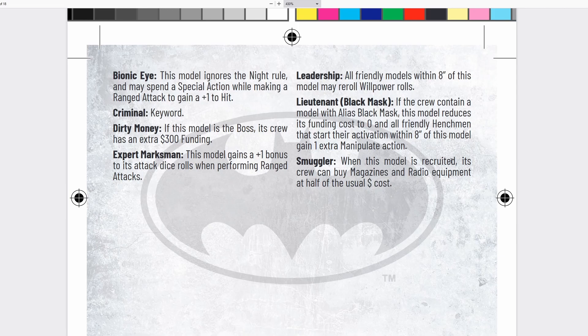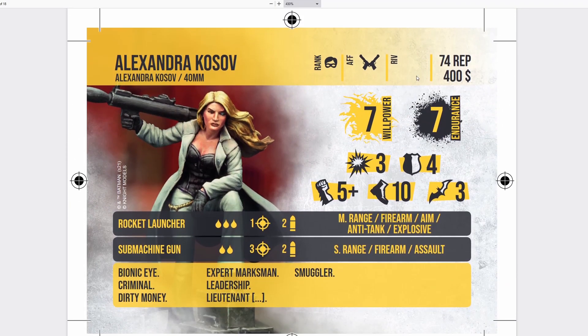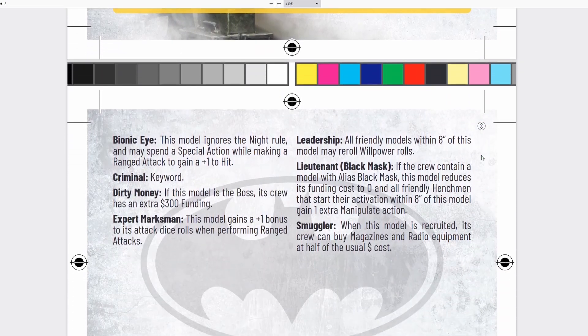She also has Smuggler: when this model is recruited, her crew can buy magazines and radio equipment at half the usual cost. Organized Crime can buy magazines, which is useful if you have a really good gun but not many magazines. She seems like a really, really good sidekick at 74 rep. She has great damage capacity and messes up your opponent by killing their models, while also helping you score cards by giving an additional manipulate action to all your allies. I really like this model — she does exactly what she needs to do to be strong.